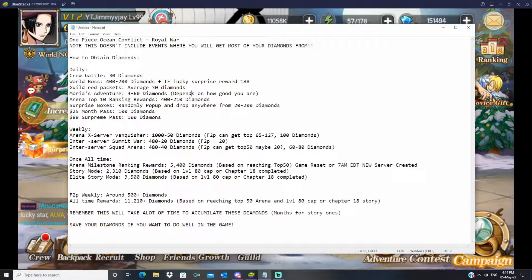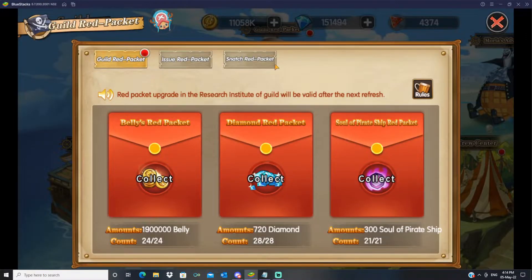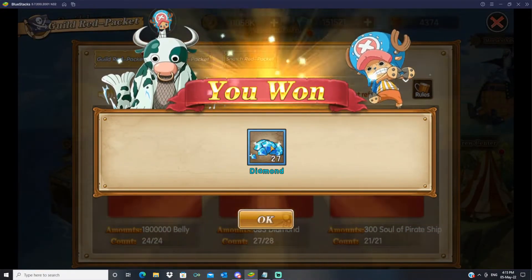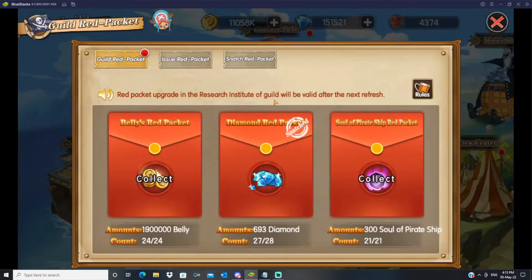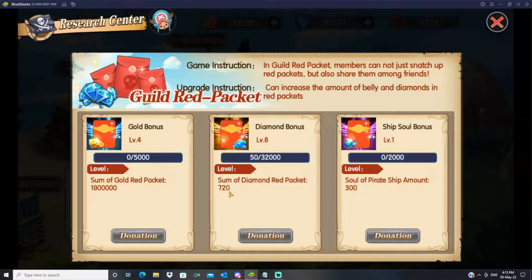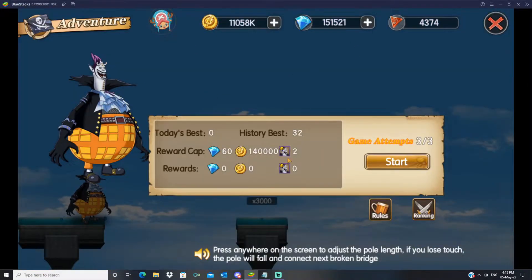Next we have guild red packets and More is Adventure, both in the guild section. For guild red packets, your guild should focus on upgrading this in the research center first. On average you get around 25 to 30 diamonds a day, sometimes 40 to 50, sometimes only five.